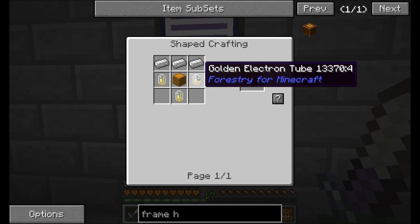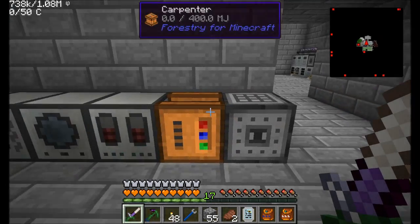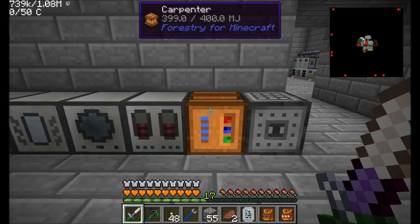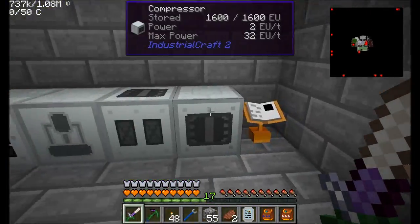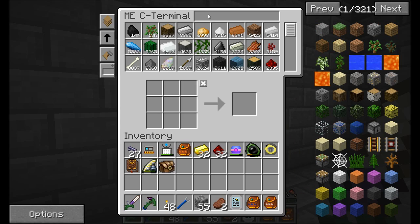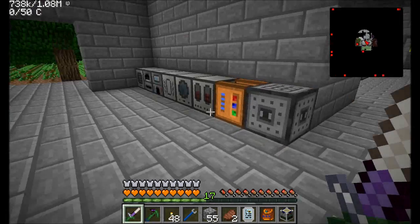So let's make that a reality. For frame housings, we're going to need some golden electron tubes and some iron. Golden electron tubes need a bunch of gold and redstone. Let's get some gold and redstone, and over to our electron tube maker - which should be around here somewhere. I need a thermionic fabricator, so let me set one of those up.